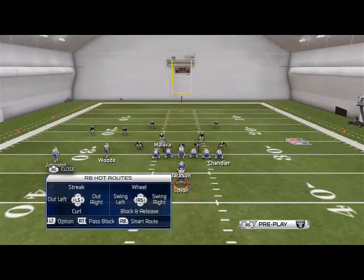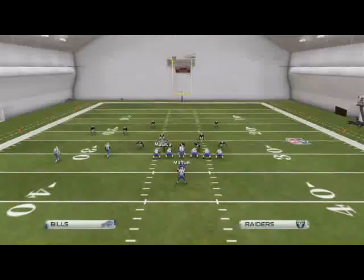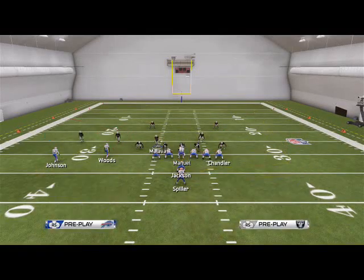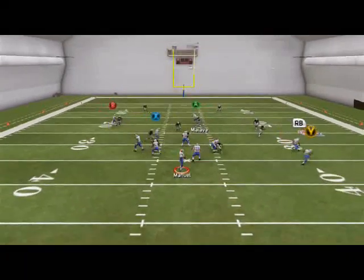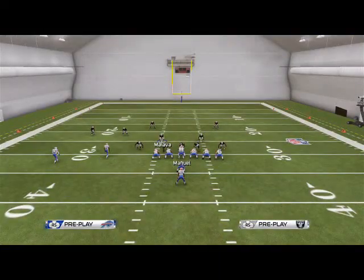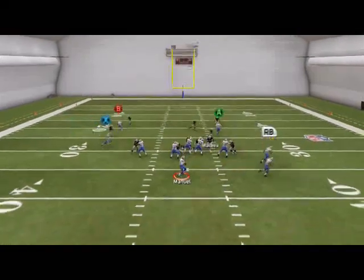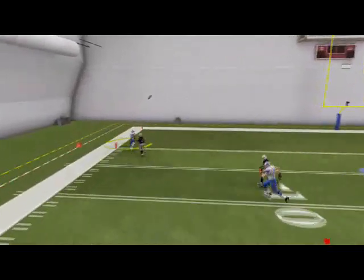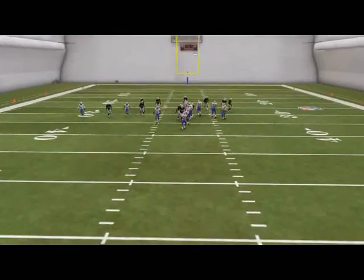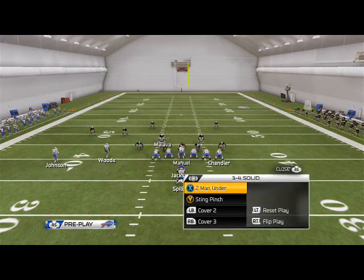The second read is the drag route to Johnson — you'll see it gets pretty good separation against zone coverage. The next read is going to be Chandler, and you'll see he'll beat man coverage across the middle. And then our last read is the corner route — if they're in Cover 0 we're going to pass-lead this corner route up, and it can get some pretty good separation.